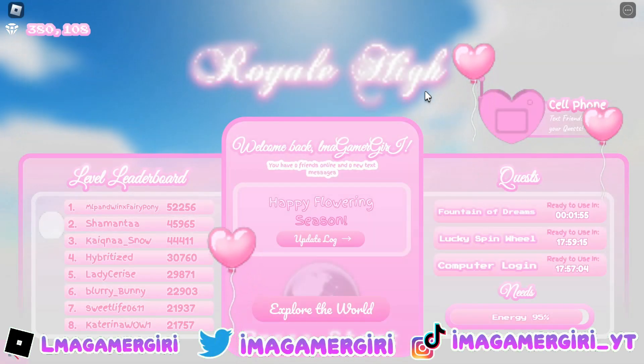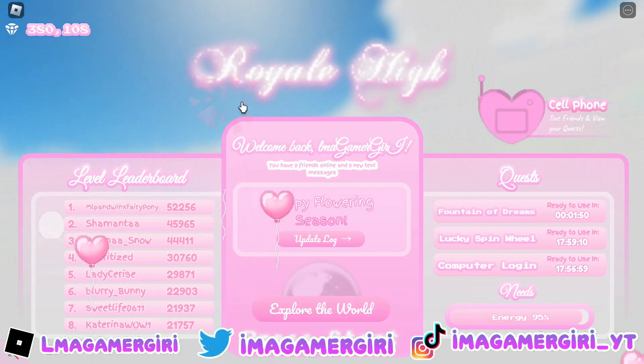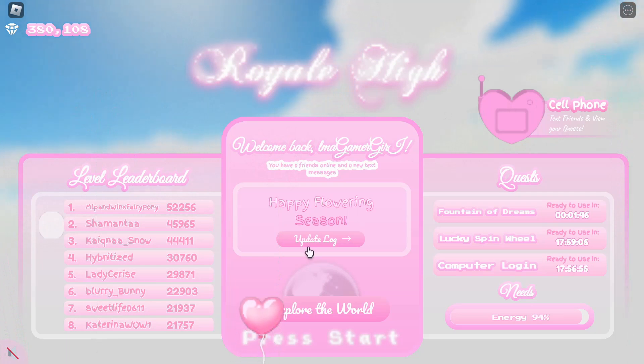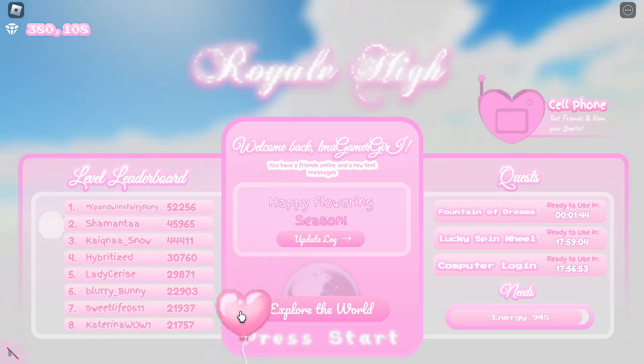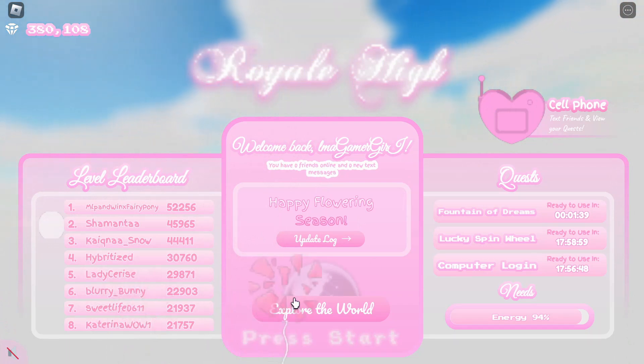Here we are in the arrival screen and the first thing you may notice is the screen has changed — there are these balloons and you can actually click on them to pop them. It's similar to the winter update where there were snowflakes. You don't get anything when you click on these, but it looks pretty cool and it's pretty fun too.